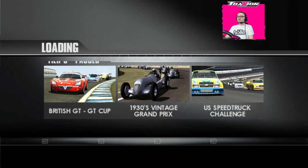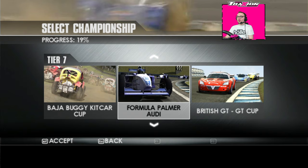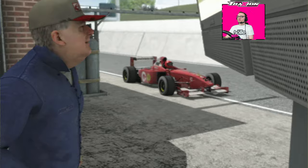We're into the next championship. We've actually got another British GT one — the GT Cup — plus Formula Palmer Audi, and the Baja Buggy Kit Car Cup. The Palmer Audi is fitted with a boost button which instantly raises the turbo's pressure to deliver an extra 60 brake horsepower.